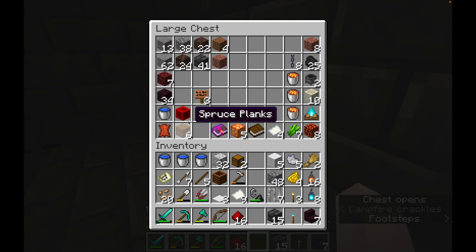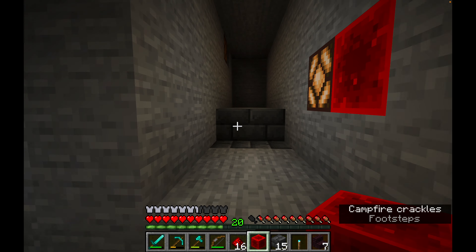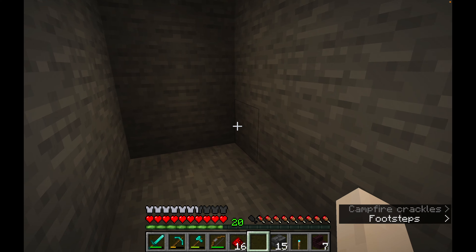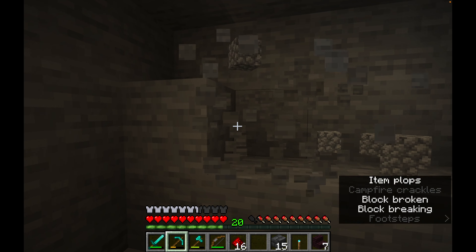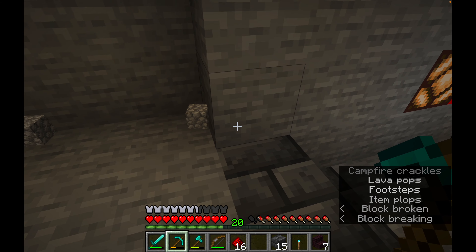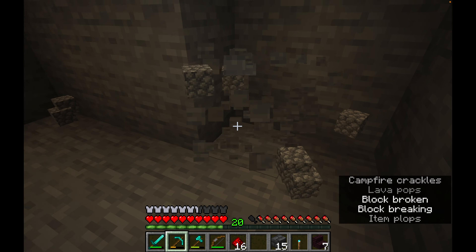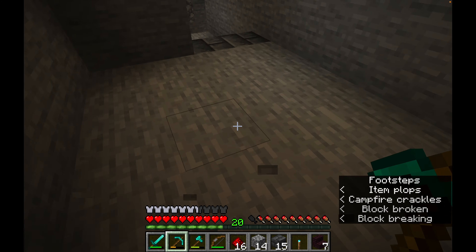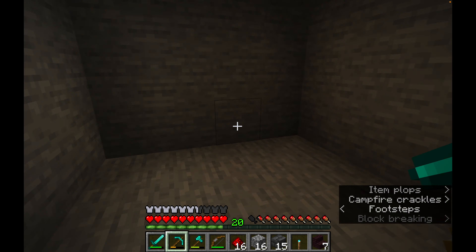I put the redstone lamp back in my large chest so let me grab a block of redstone and put it next to this light. You can use a redstone torch but I prefer the block — the two blocks next to each other looks quite nice. Because we're building a bath I'm going to go out at least two extra blocks — four blocks across total, so two blocks of water with one block on either side.